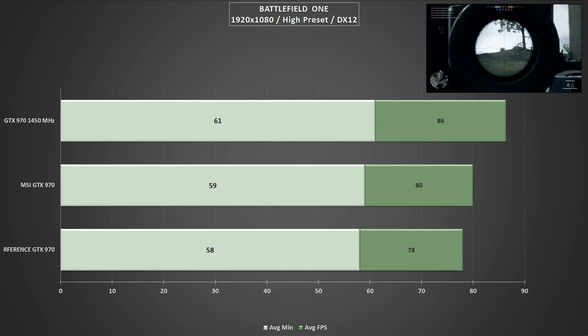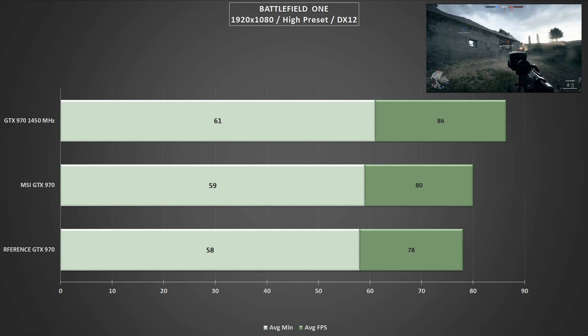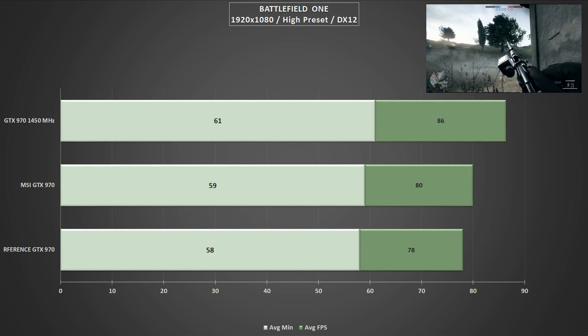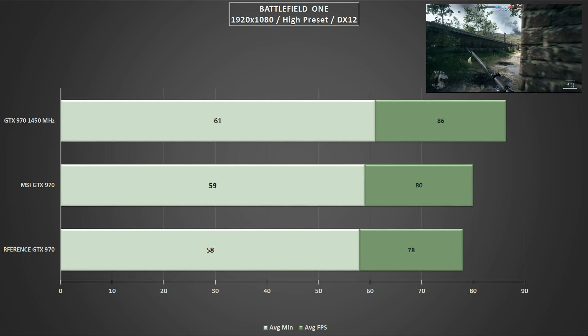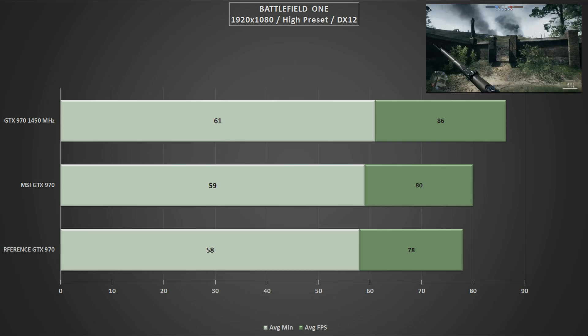Jumping back into the campaign of Battlefield 1, frame rates career well above 80 FPS on average and the average minimums finally manage to crack that 60 FPS mark. While you're probably not going to see much difference between 59 and 61 FPS, the fact that it does crack it is going to help add to the smoothness of gameplay.